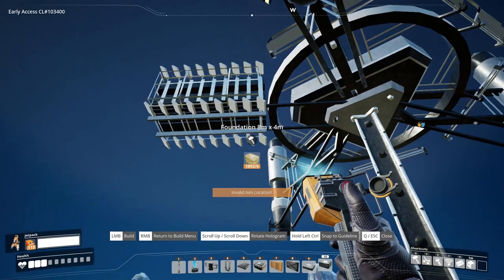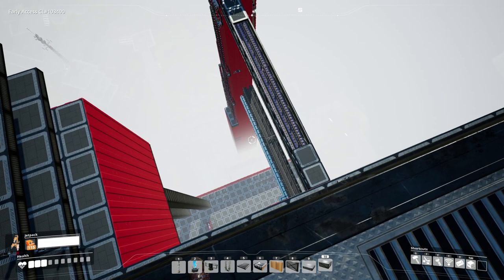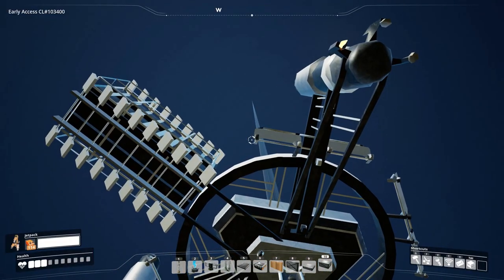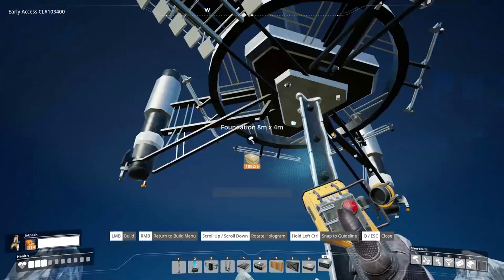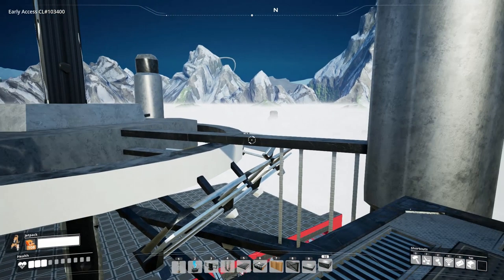Hold up, though — I don't think I can even build pillars past it, because the base doesn't extend as far as the space elevator. Hmm, that's a problem. Well, maybe we can just be a little sneaky and build a pillar through this space elevator. Huh? Could work. Scratch that — does work.